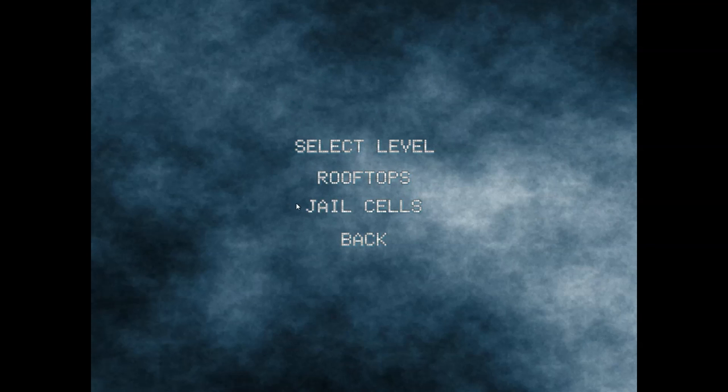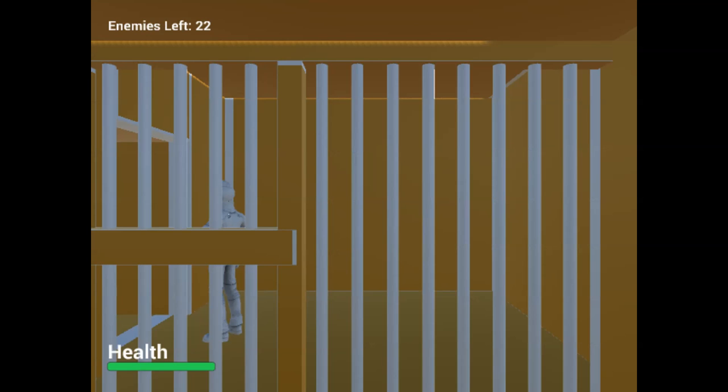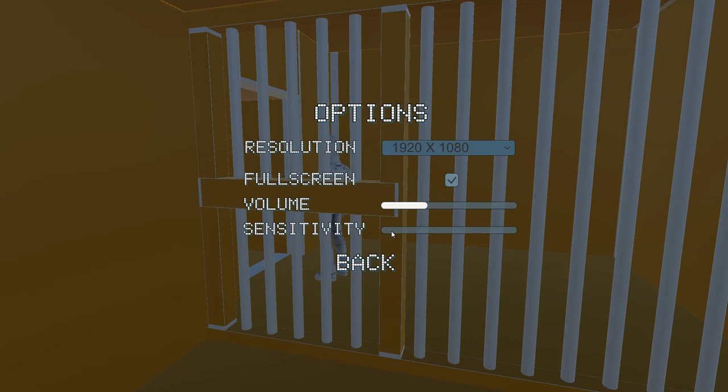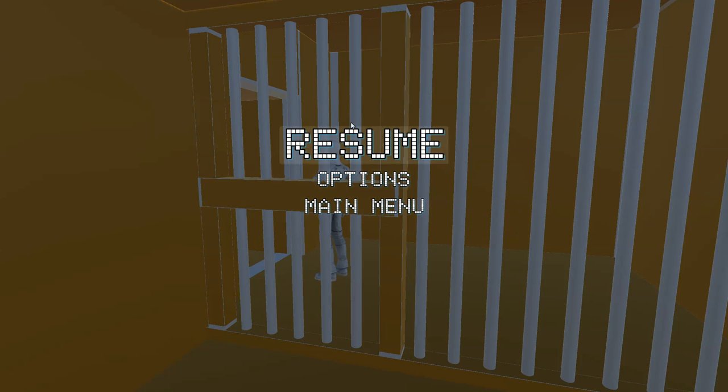We have, as advertised, two levels to choose from. We're going to start with jail cells because it's a little more introductory, a little more straightforward. And this game is still in 640x480.